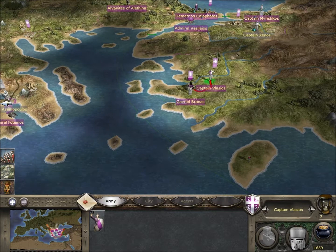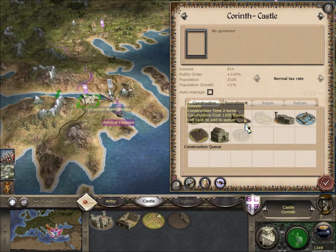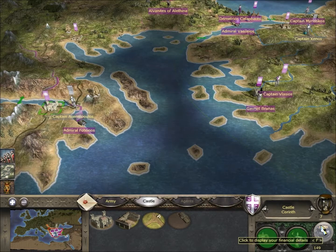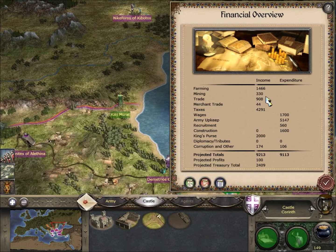I forgot to train a couple more units here. We'll just take one more unit of Byzantine Spearman. I think we could probably afford to build a bow here so we can start training archers at Corinth.